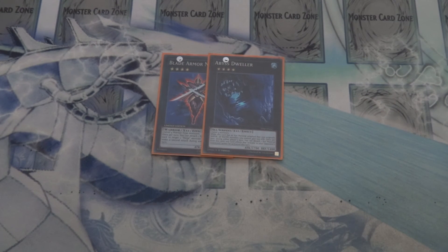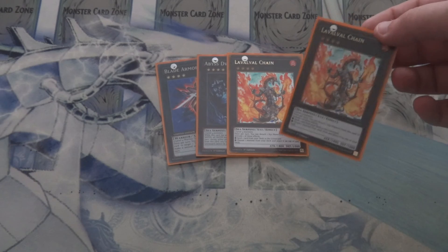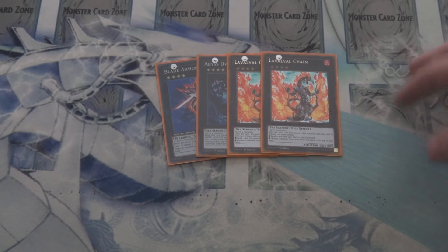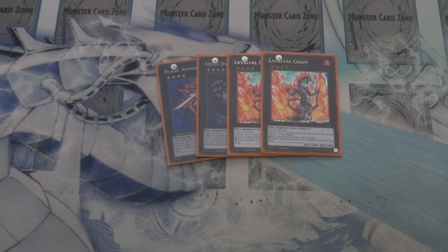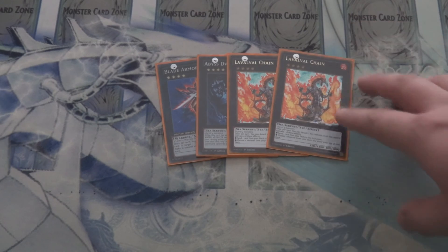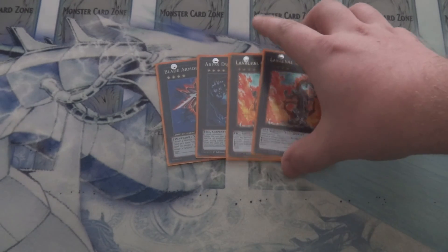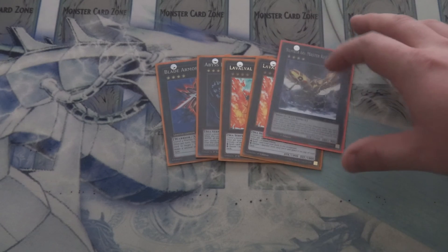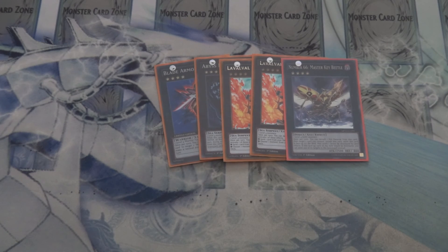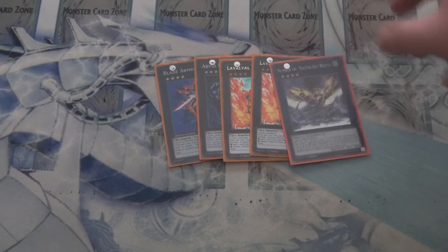Abyss Dweller for graveyard control. Then I run double Laval Chain — might be too many for some people, but this guy is a huge utility piece whether it's milling to the graveyard or stacking on top of your deck to get that free plus from Archfiend's Oath. You do not want the scenario where one of these guys gets negated and you don't have another one for the follow-up — having two keeps you alive in most games. And then I also run one Number 66 Master Key Beetle. There are tons of dark monsters to use in this build and sometimes you do not want your Archfiend's Oath dying quickly, so this is a very nice protector for that card.